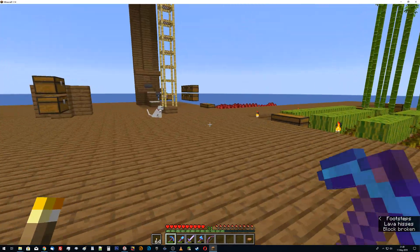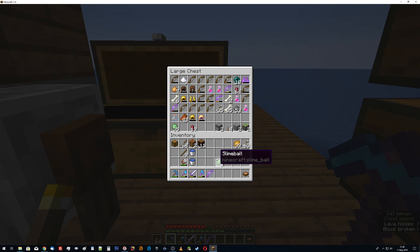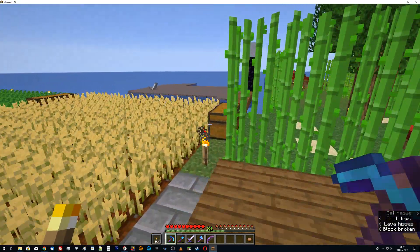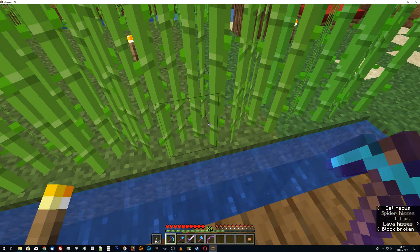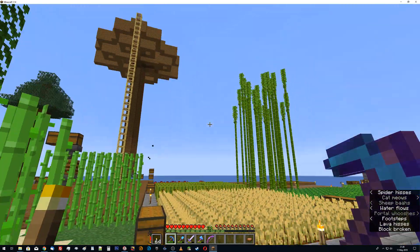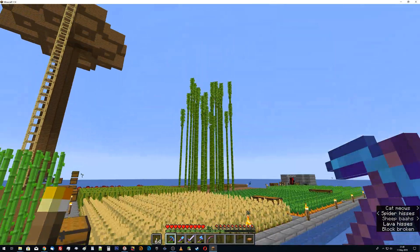Why a minecart? Why rails? Because with that shape you have the dirt above. The piston goes up against this one because the observer tells the piston to go. This is as tall as these get. With the bamboo you could actually have the observer up higher, but there's no real need - they all grow at whatever rate, they'll be fine. It just happens faster so you get less but more often.